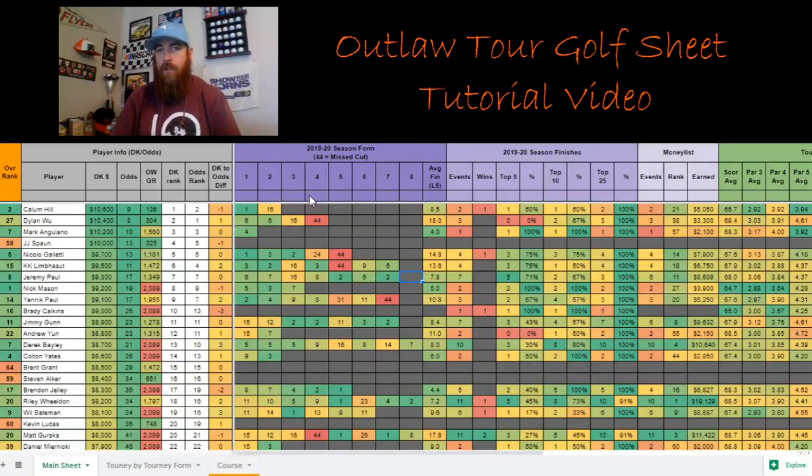Similar to the PGA Tour sheet, I've got the DK rank and the odds rank and then the DK-to-odds differential. I'm not leaning heavily on this for modeling round-by-round showdown for the Outlaw Tour — it's just information that's there for you to look at.